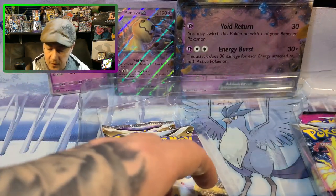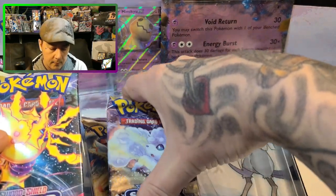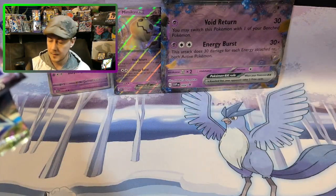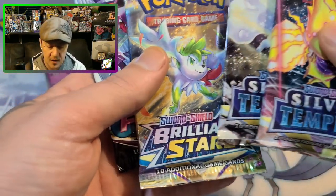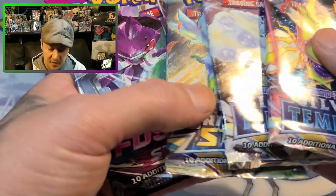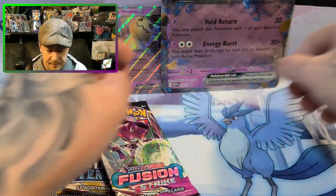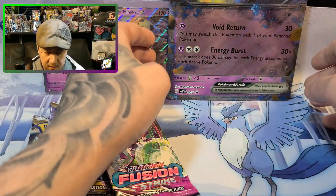So what do we get in this box — we get four packs. We got two Silver Tempest — I love Lugia — and Brilliant Stars, so we can go for some more Charizard, and Fusion Strike unfortunately. We're going to do the Fusion Strike first because I'm not really a fan of it, let's get it out of the way.